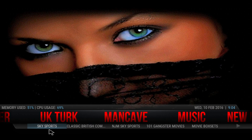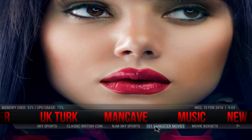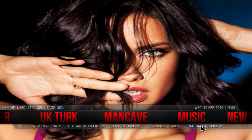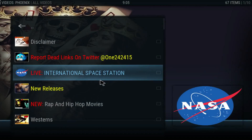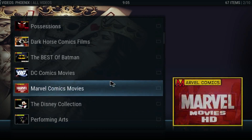If you keep moving to the side you get the Men Cave menu. At the bottom you have Sky Sports, Classic British Comedy, the MJM Sky Sports, 101 Gangster Movies, Movie Box Sets, Female Movies, and Valhalla Box Sets as well. If you click on the actual Men Cave, you'll get to the Phoenix 124/24/15 add-on with everything there for you to check out.